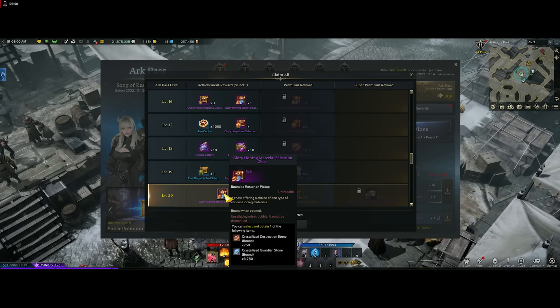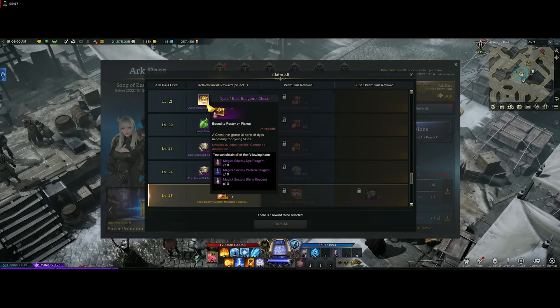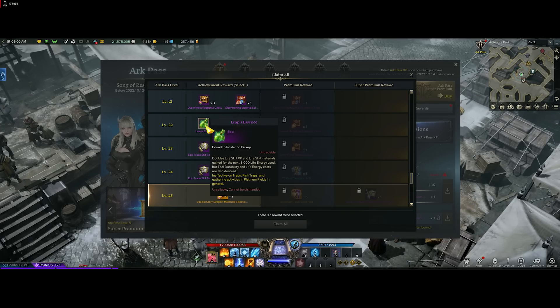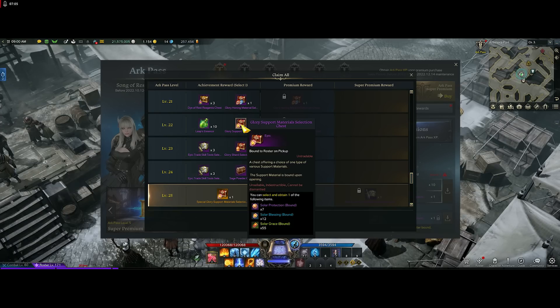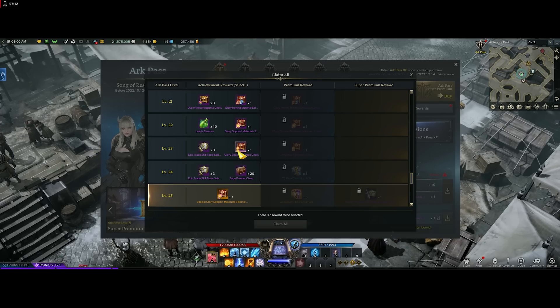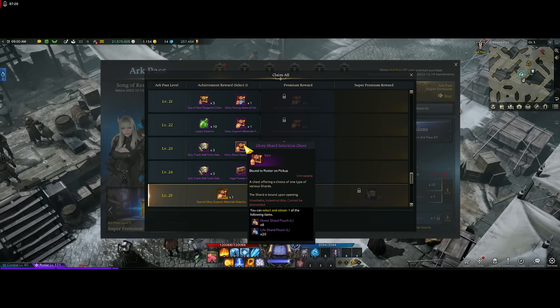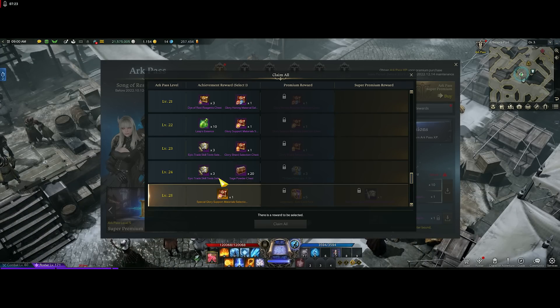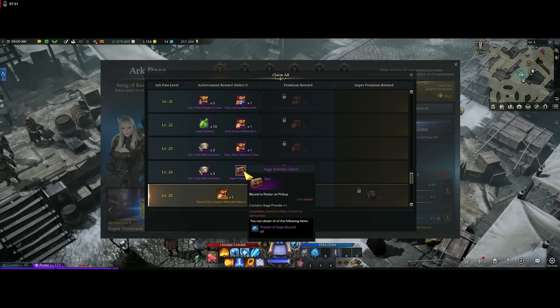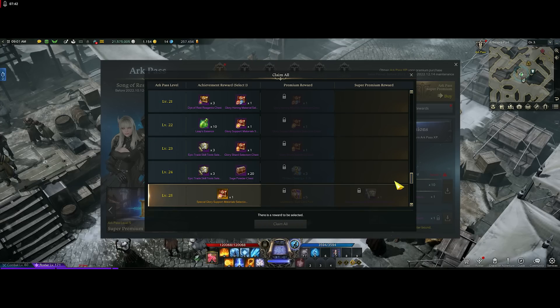At level 20 you get free materials with no choice required — just free honing stuff, which is nice. Moving into the next five levels, there's more dye which I'll pick up, and a choice between life skilling leaps or essence versus juice honing materials — I'll go with the honing materials since I don't do much life skilling. Then there's a choice of epic trade skill items or shards — always get the shards, they're far too expensive to pass up. Finally there are tools or sage powder; I'll take the sage powder since I can craft tools easily, plus a selection box where I'll grab the solar protections since those are the most expensive.